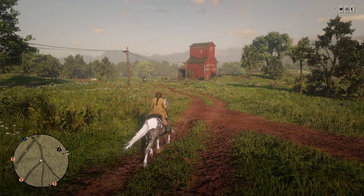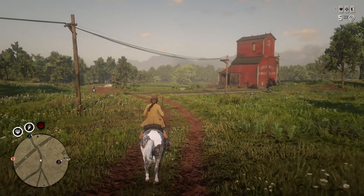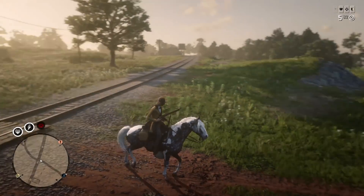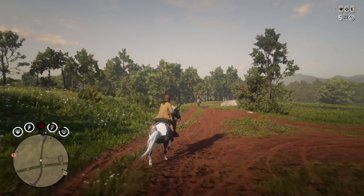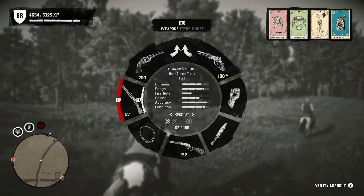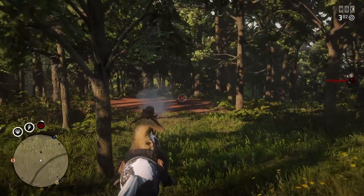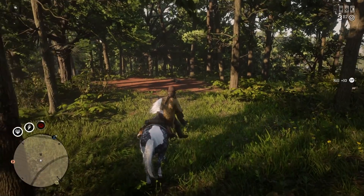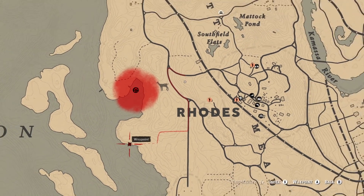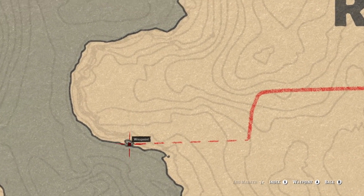The first thing we need to do is some hunting for deer or something along those lines. Let's head just a little bit west of Rhodes — that's kind of where we're currently located, with Rhodes behind me. We're going to go out and find some deer. We got some turkeys chilling there but we're specifically looking for a deer, and just like that we found one.